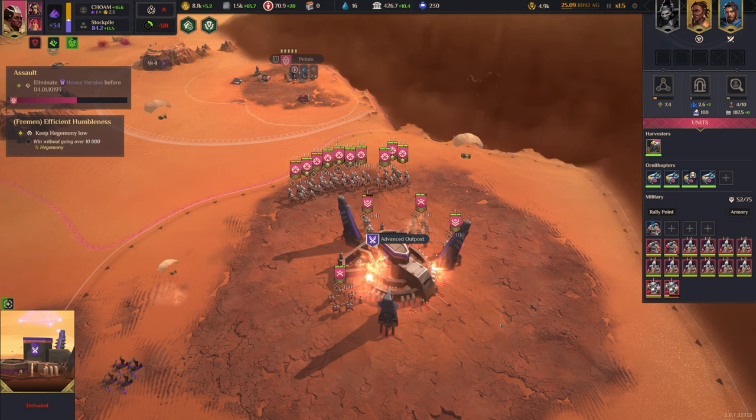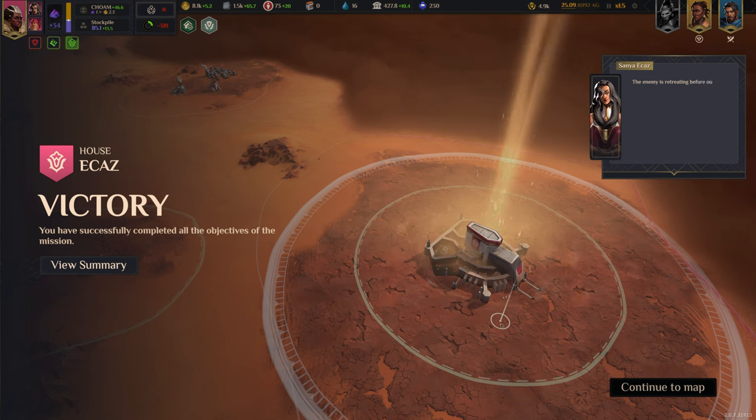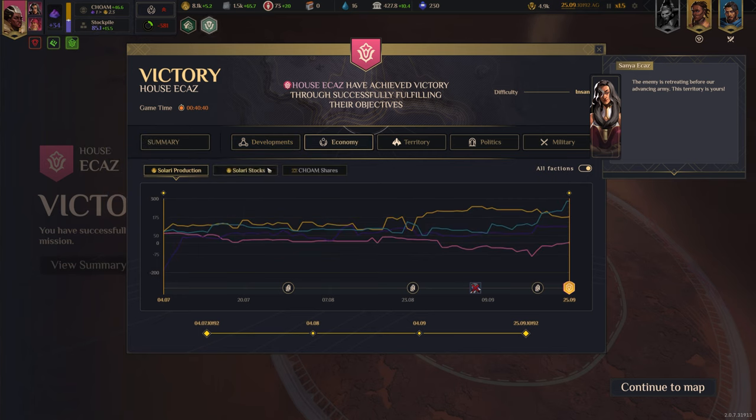Damn, musketeers are insane! The enemy is retreating before our advancing army — this territory is yours! Oh my god. Icaz is killing it — their military units are really, really unexpectedly strong.